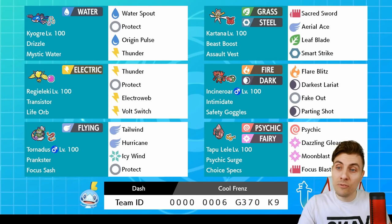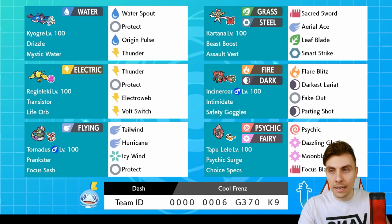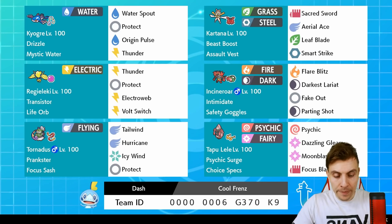Safety Goggles Incineroar is a very interesting choice and one I really like — it's a more defensive Incineroar on the team. Then you've got really good speed control with Tornadus between Icy Wind and Tailwind, protecting all the while. Kartana is probably going to be more of a late-game Pokémon in most situations with the Assault Vest and the rain up. We'll jump in and have a couple of games.